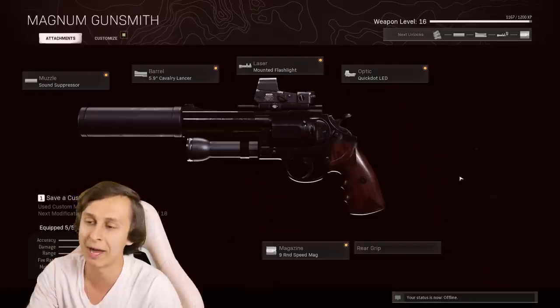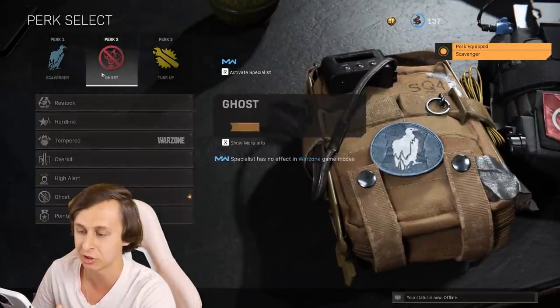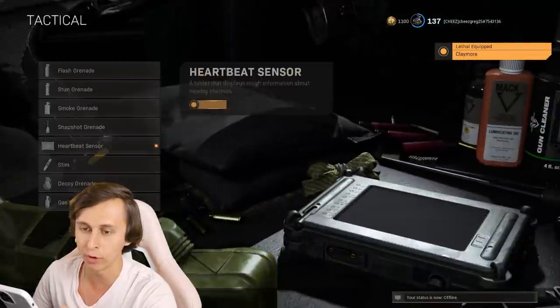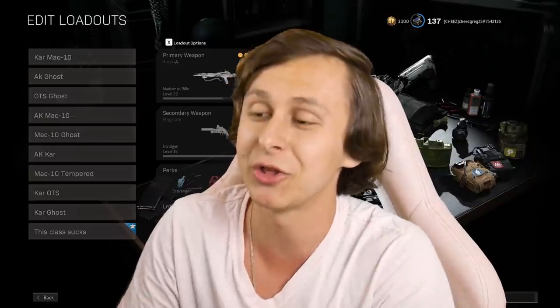Honestly, it's not too bad - it's got a suppressor and extended magazine, so I can't complain. For the perks, they wanted me to use the useless ones, of course, which are scavenger, restock, amped. Not very useful at all. They wanted me to use a claymore and decoy grenade. And there it is, the beautifully crafted terrible crossbow loadout class. I honestly think this class will top the worst loadout I've ever used in this game. This is gonna be a very interesting video.